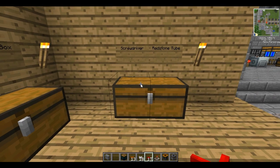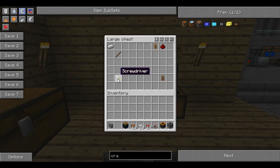Finally, we're going to make a screwdriver. This will allow you to rotate your machines around. It's made simply with a stick and an iron ingot diagonally — a bit like shears but kind of not. These are really, really useful because most of the time your machines are pointing the wrong way.